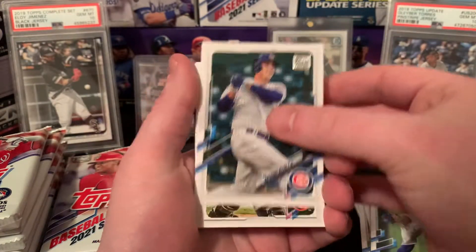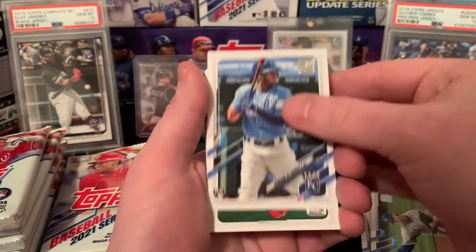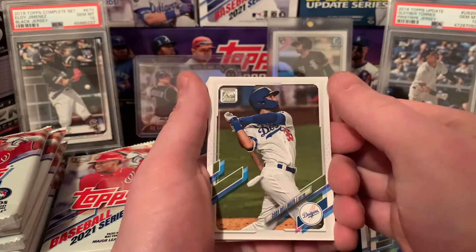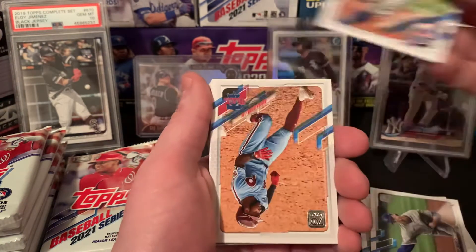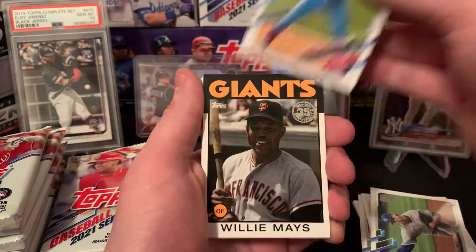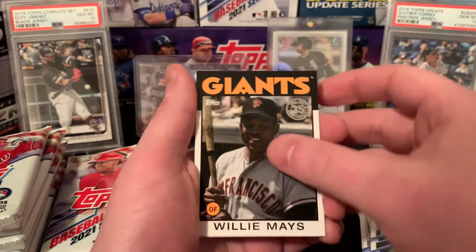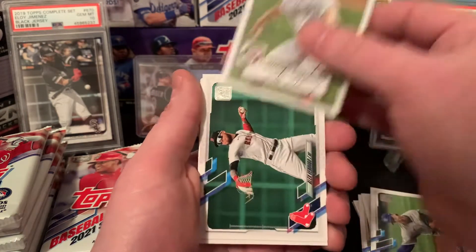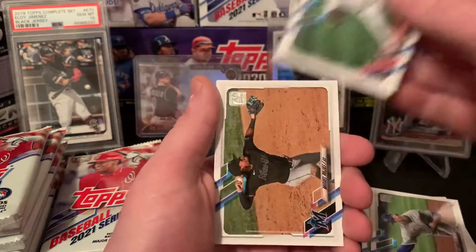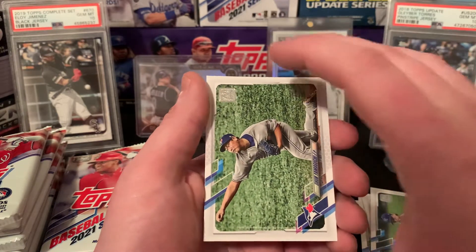Anthony Rizzo, Pedro Severino, Max Fried, Edward Olivares, Max Stassi, Cody Bellinger, J.D. Davis, Roman Quinn, Tommy Edman, Willie Mays 86 — really cool looking card right there. Steven Strasburg 52, Alex Verdugo, Patrick Sandoval, Miguel Rojas, Brewers team card, and then lastly a Shun Yamaguchi.